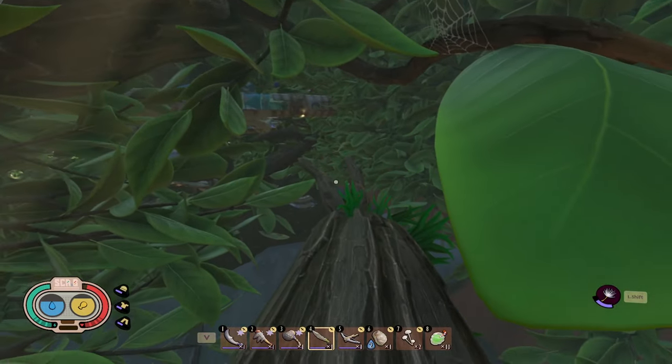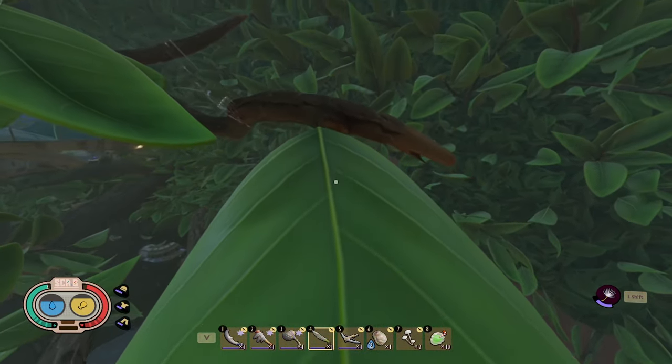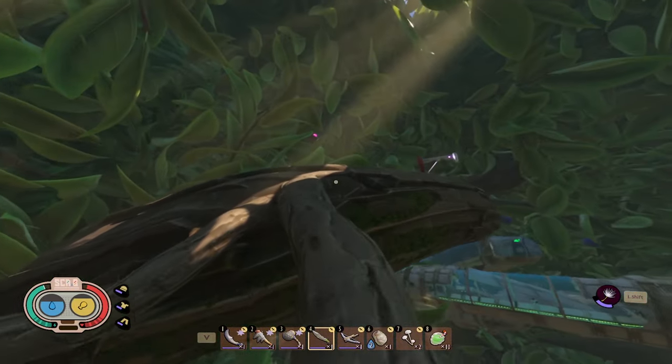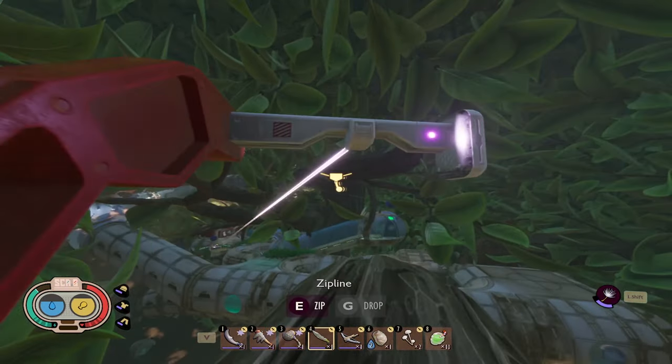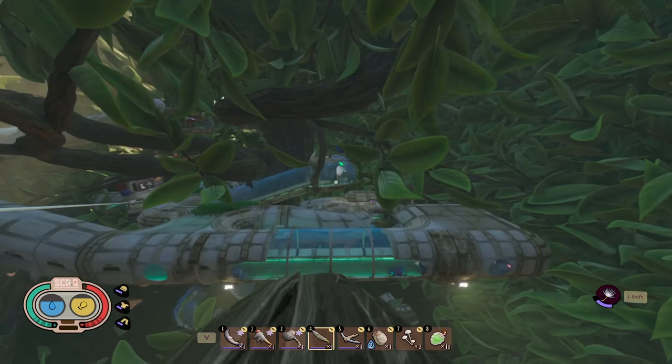This branch does end, so what we're going to do is go onto this leaf here, go up the leaf to the branch, take this branch all the way up to the big branch, and then here we have the fourth zip line — and this is the zip line that is going to take you directly into the hedge. And there we go.